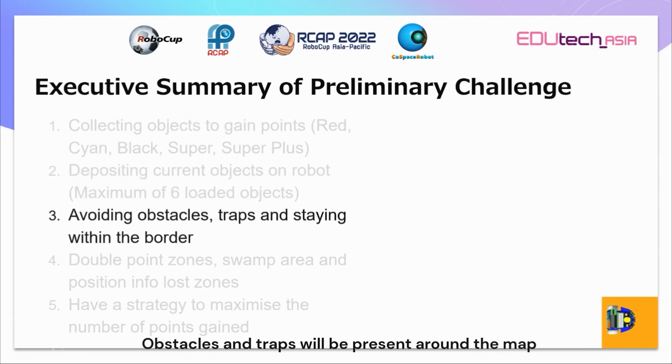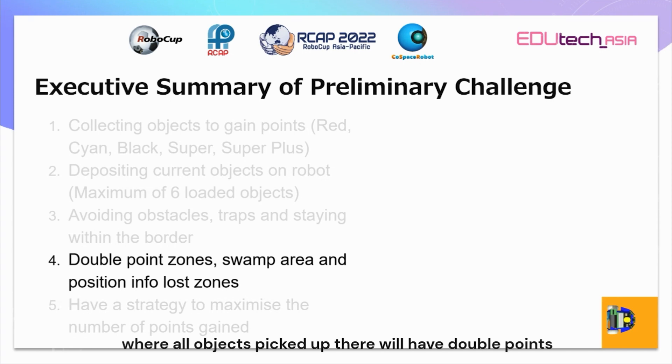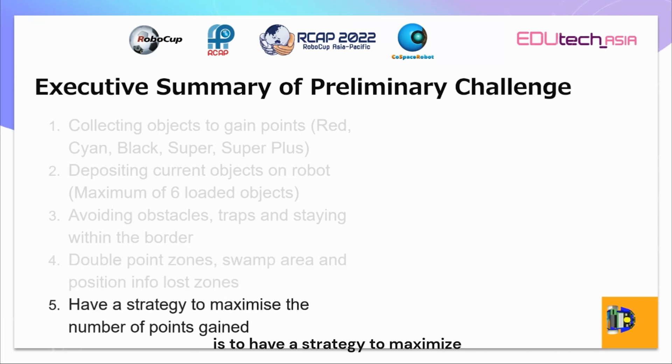Obstacles and traps will be present around the map. Going into a trap results in the penalty of losing all currently loaded objects and the points gained from it. Going out of the border results in a 10-second frozen penalty. There are also double point zones — the blue zones — where all objects picked up there will have double points when both picked up and deposited. Some areas, which are the grey areas, will reduce the robot speed by 80% when in them. There are position info-loss areas as well: the black outline parts, which will set the simulator's position x and y to 0 when stepped on. Last but not least, we need a strategy to maximize the number of points gained with all of these factors.